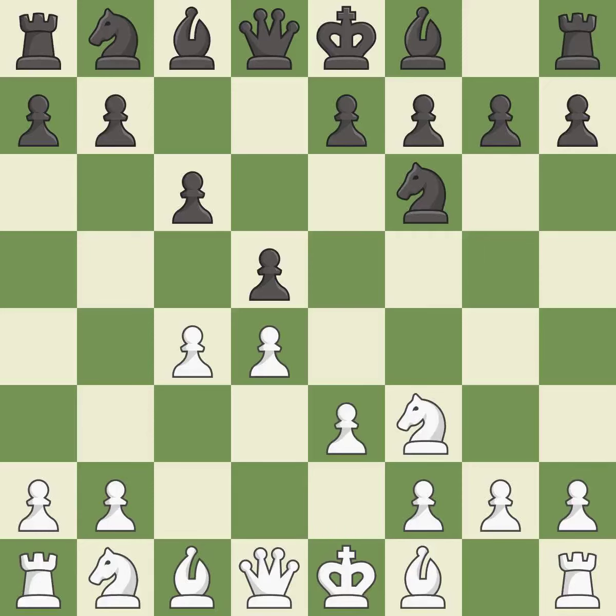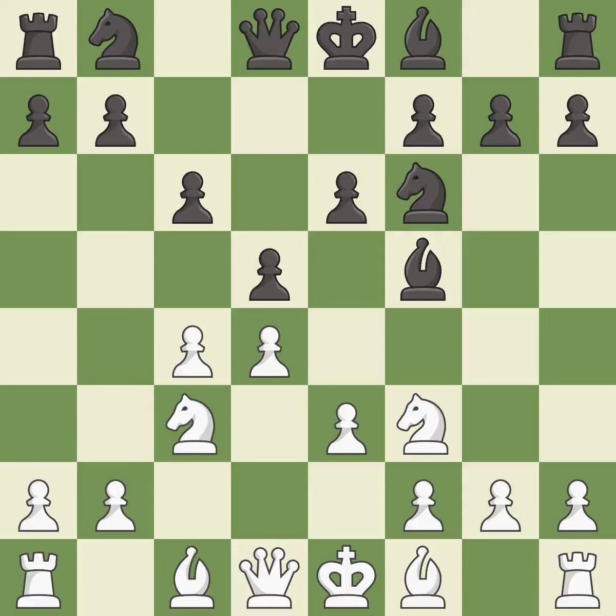E3 supports the D4 pawn and allows the light-squared bishop and queen to develop. Bf5 develops the bishop to an active diagonal where it controls the center and queen-side squares. NC3 develops the knight toward the center, attacks the D5 pawn, and controls the E4 square. E6 allows the dark-squared bishop to develop and supports the bishop on F5 and the pawn on D5.